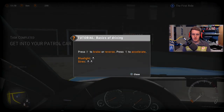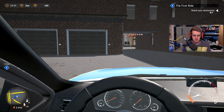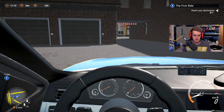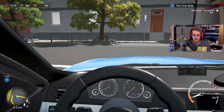L2 is brake, R2 is accelerate. Oh, we can put the blue light on and the siren. If you cause accidents through reckless driving the chaos factor increases — if it reaches 100% your current mission will be aborted. We've got blue light on, and if you press up — normal sirens. Nice. Oh, we can change the view!